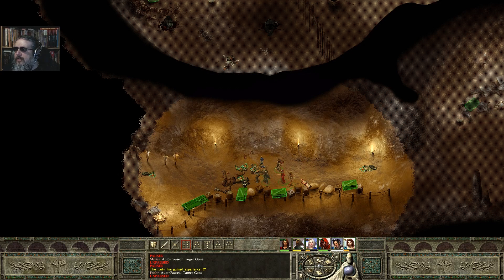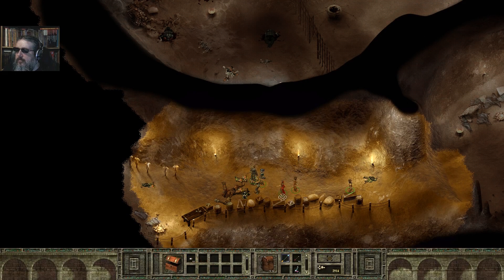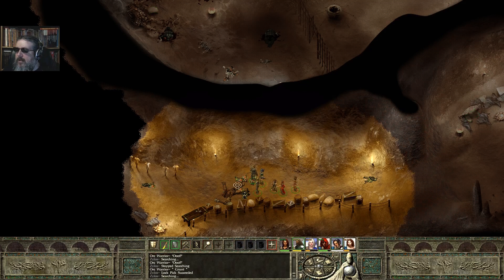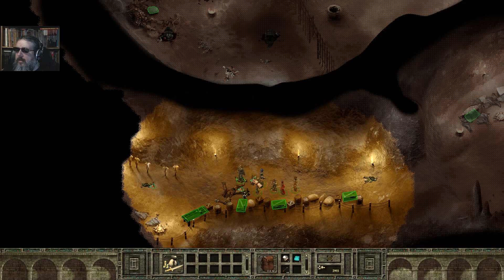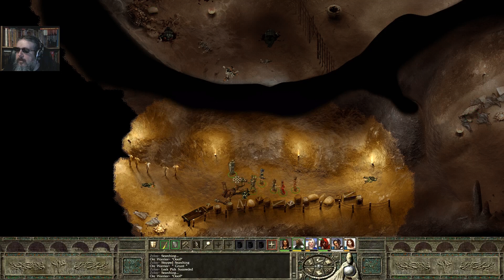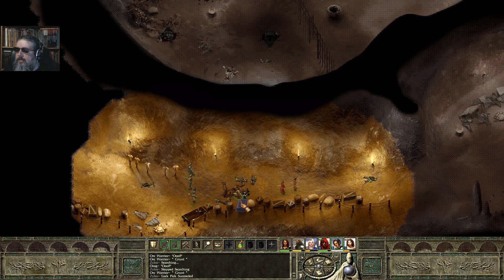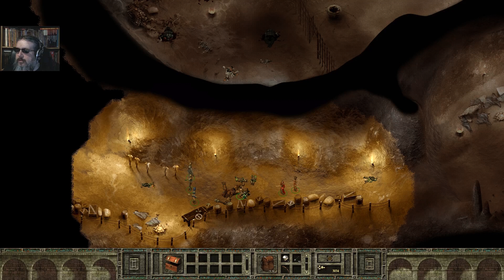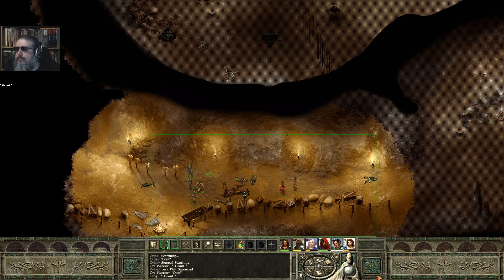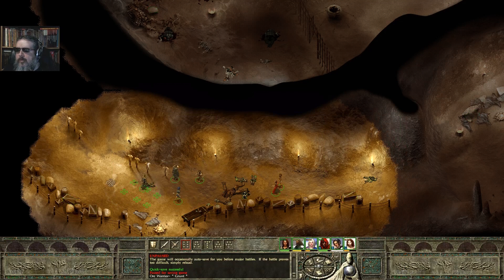Before I engage anything else, let me run around with my thief and pop these boxes. First box has ammunition. Second box — I am getting a little bit of treasure; I may be able to start taking my hits again. Magic ammunition, magic bullets, and magic darts. I can handle that. Got some more crates here anyway, but first another fight which I'm going to back up on.